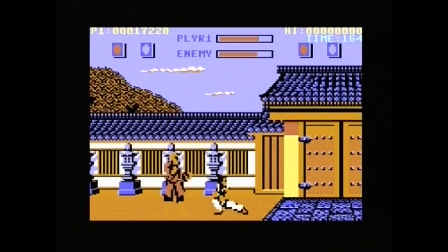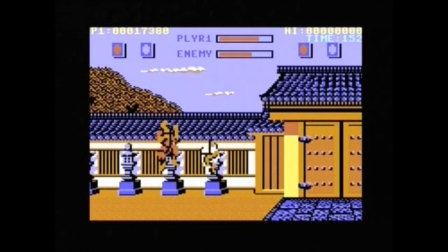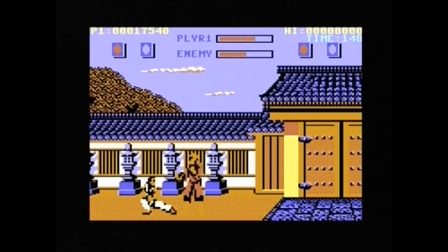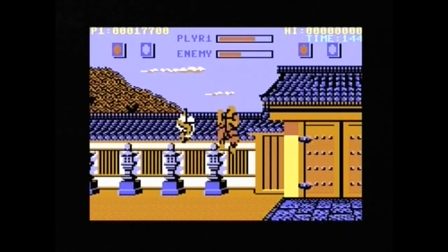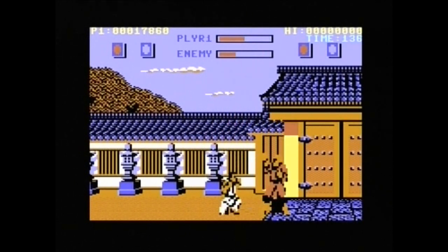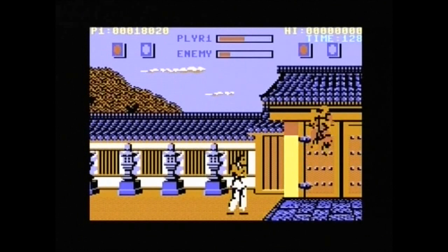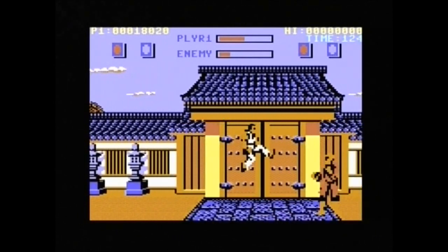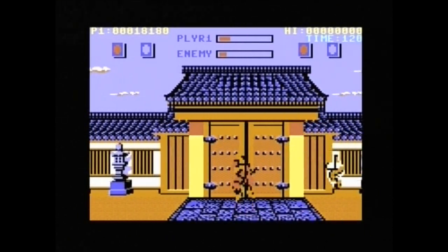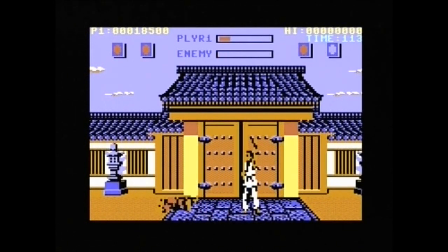Most of these characters you can just stay on the floor and keep leg-chopping. You can't even see Retsu - it's horrible. I'm going to take the cowardly way out now. There we go - I've passed Retsu.